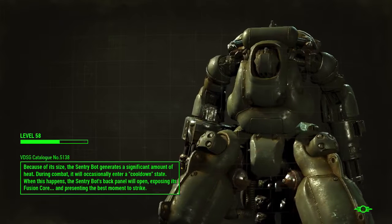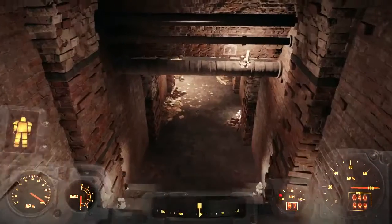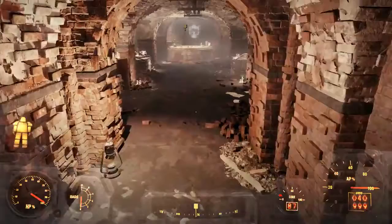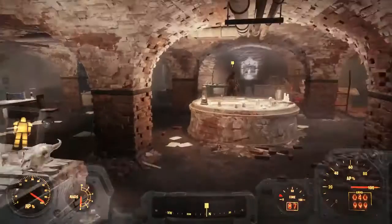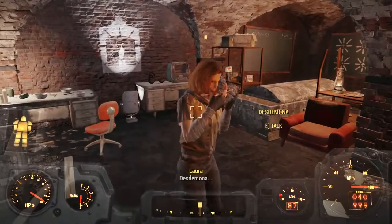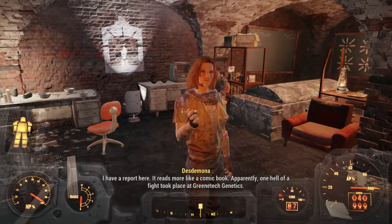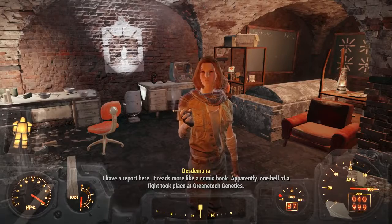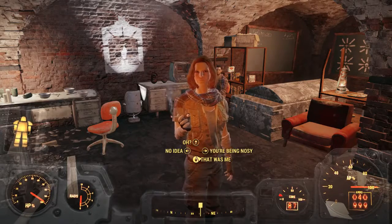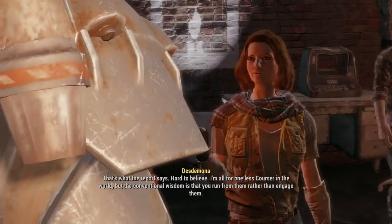That's what Ironsides looks like when he's an asshole. The world's a dangerous place. I have a report here that reads more like a comic book. Apparently one hell of a fight took place at Green Tech Genetics. Yeah, that was me, I took down a Courser - that's what the report says.